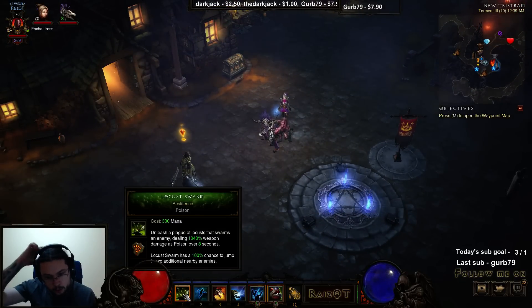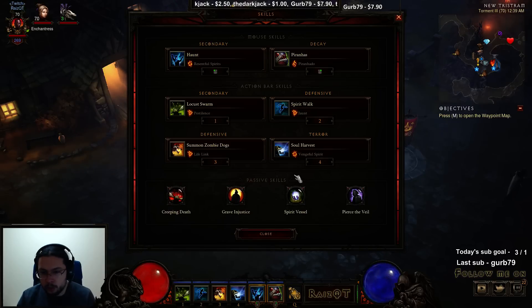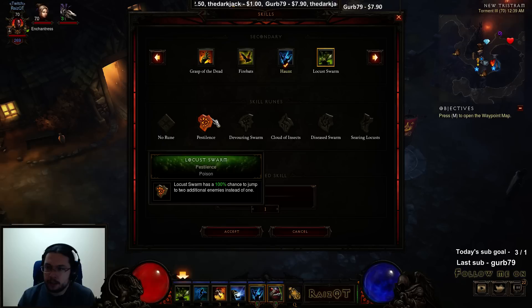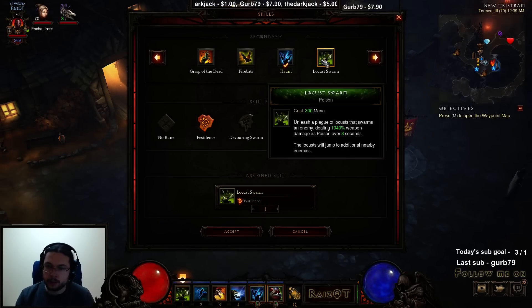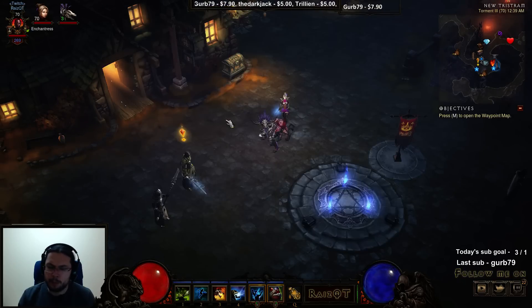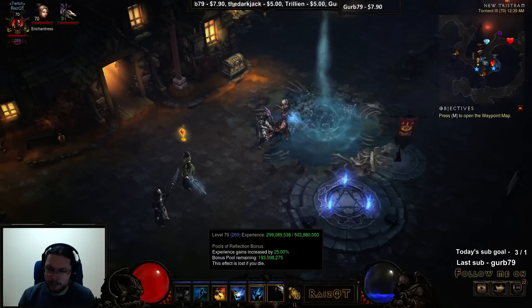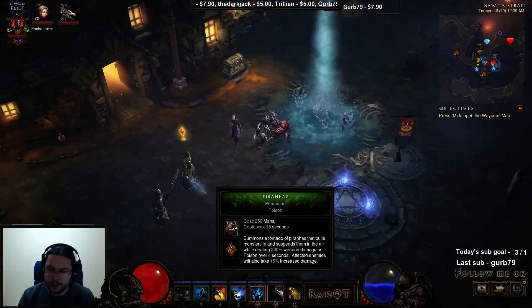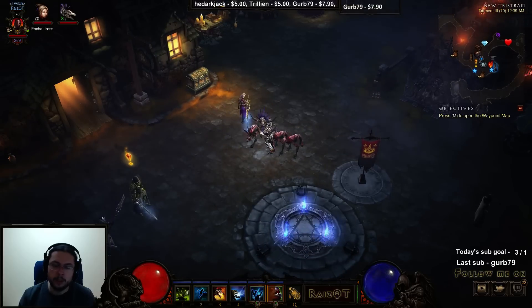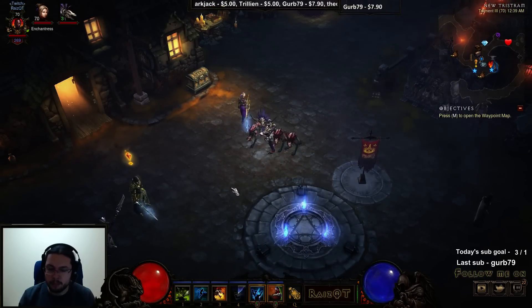Locust Swarm is our AoE ability. It spreads very nicely to multiple mobs, so you don't have to cast it too much. It does cost a lot of mana, so be careful. I use the Pestilence rune, which makes it spread twice as fast. This is incredibly helpful — pretty much every time you cast this and put something in a Piranhas, they're all going to be debuffed and then we can just pop them. No problem.